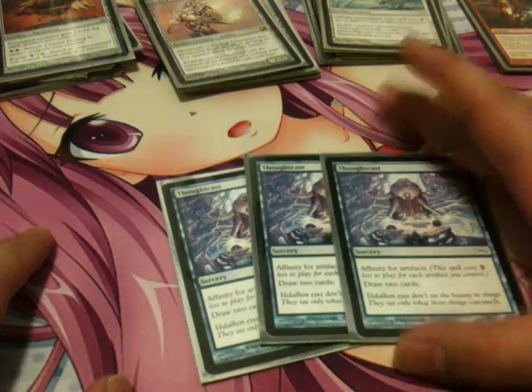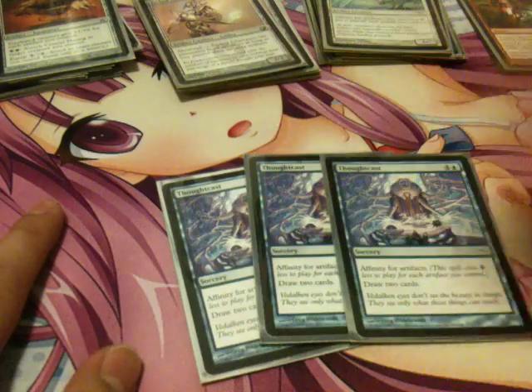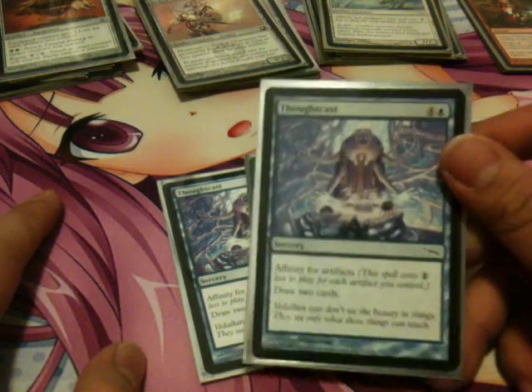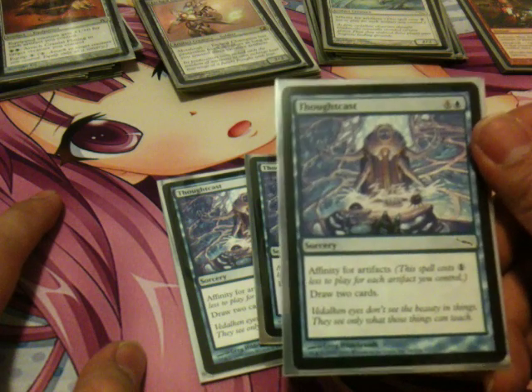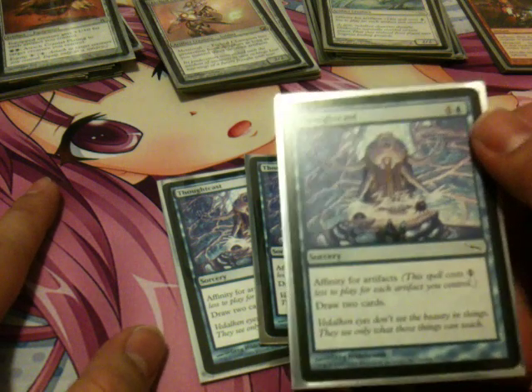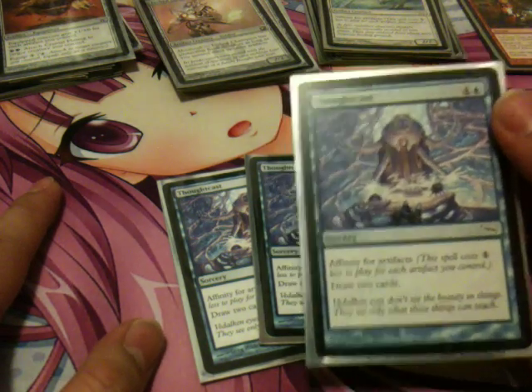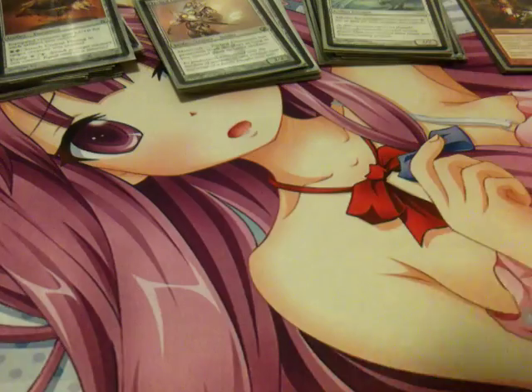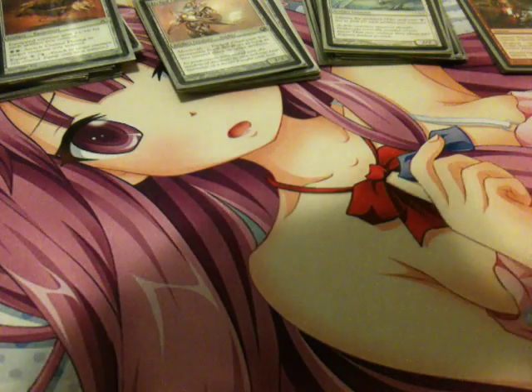I play 3 Thoughtcast. It's technically 5 to cast, but it has Affinity for Artifacts, so it costs 1 less colorless for each artifact you control. Most of the time it's a 1-cost draw-2, which is very, very good — and since all your cards are artifacts, you're going to have a lot of them.